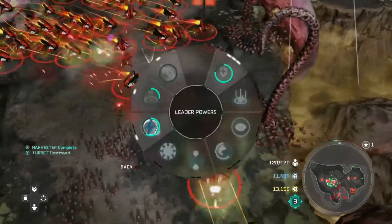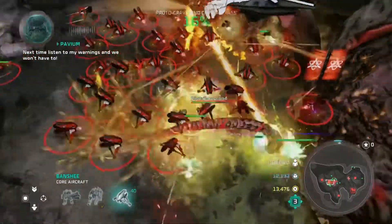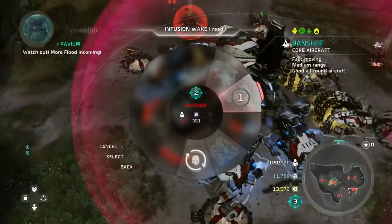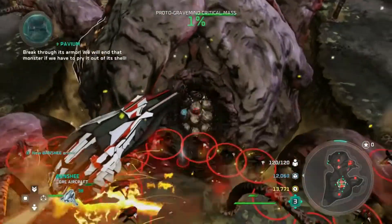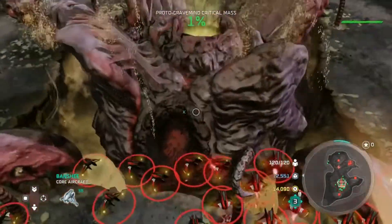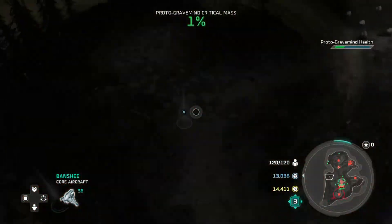We are moving over to side number three — it doesn't matter what order you do it in, but this is the order I do it in. I threw down another Lich. The Banshees are directed to shoot the side again; it's pretty straightforward. Occasionally a Banshee will fall in battle, but for the most part, especially if you keep using Atriox's Bulwark when you have the Banshees clustered together — which is all the time, really — it gives them invulnerability for a short time and also heals them. Three out of four sides done.